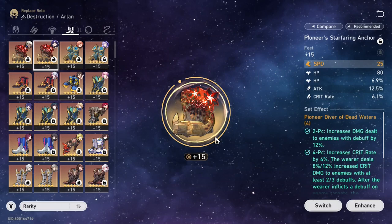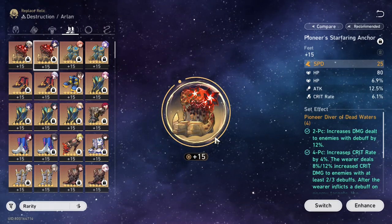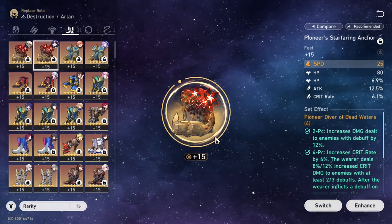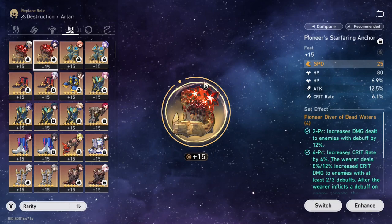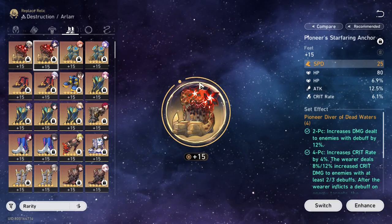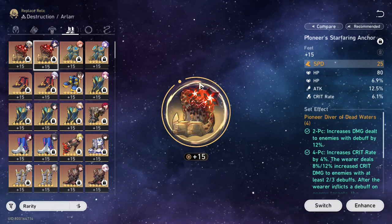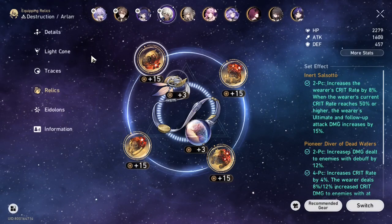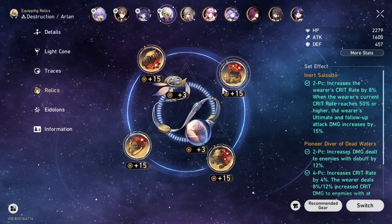The empty bubbles effect: if you use her skill or basic, you apply empty bubbles to the enemy. They will gain more damage from debuffs and more damage from the ultimate. As we all know, the majority of Acheron's damage will be from her ultimate, so that's nice.